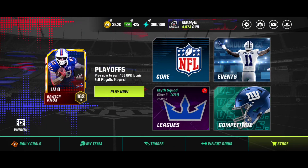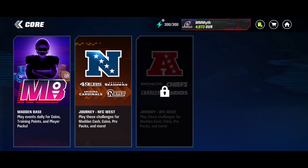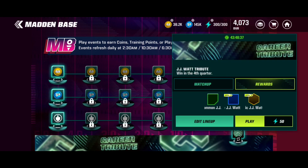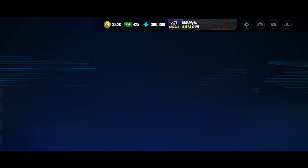If you're in the news tab, all you have to do is click on Core, then Madden Base, and it's right there at the bottom. Click on the event. We have a JJ Watt card we can get, with chances at the Rare one and then chances at the Iconic one. There's no Epic — just Uncommon and Rare.